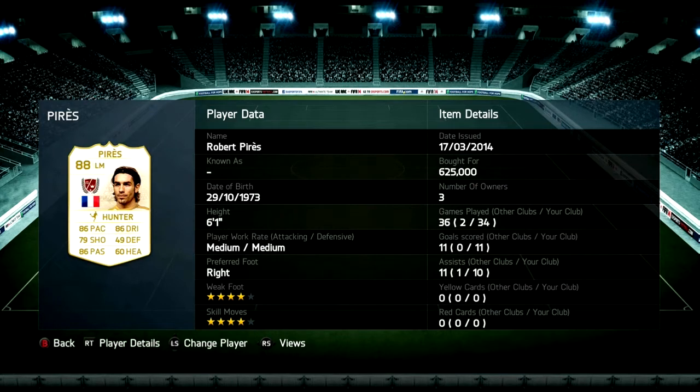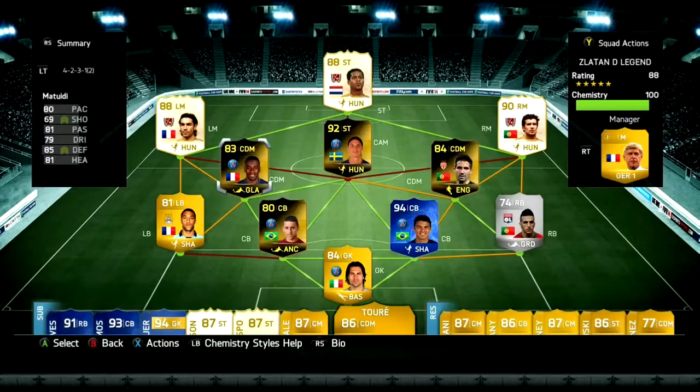On the left side we've got Perez — amazing player, four star weak foot, four star skill moves, 10 assists, 11 goals, 86 pace, 79 shooting, 86 dribbling. His medium-medium work rate means on that left side you're going to create a lot of opportunities.